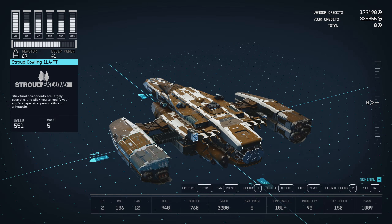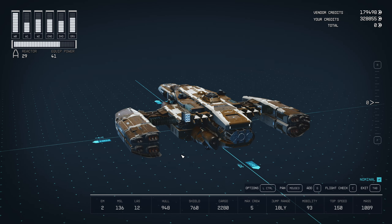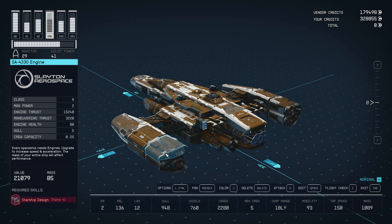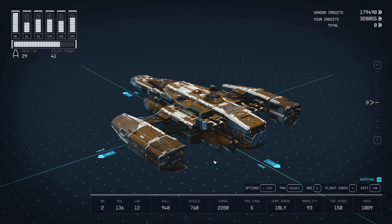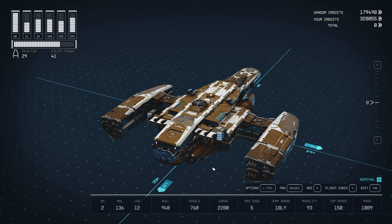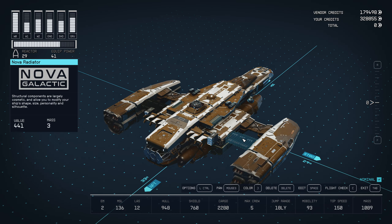And then it has four of these big boy engines right here that require Starship Design Rank 4. And we can use them just fine because we got the ship for free. Since it was gifted to us, we can use this as is. And that is just super, super sweet.